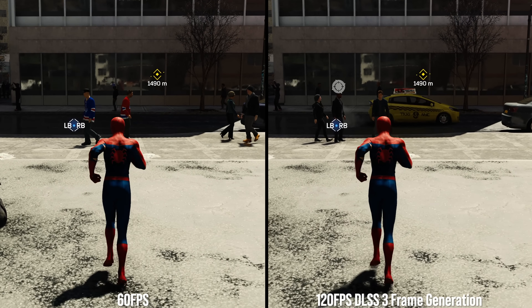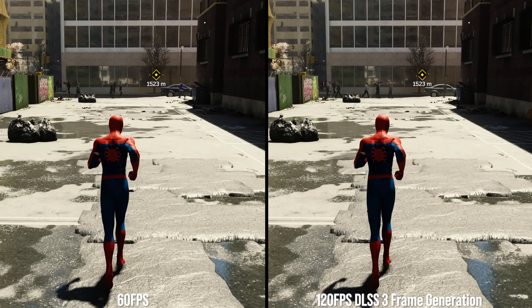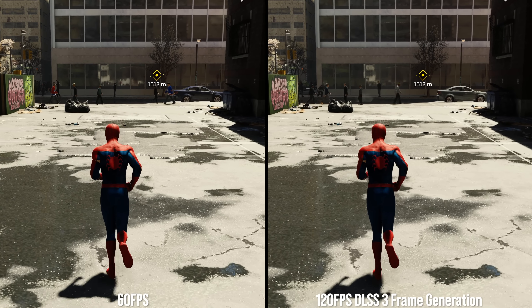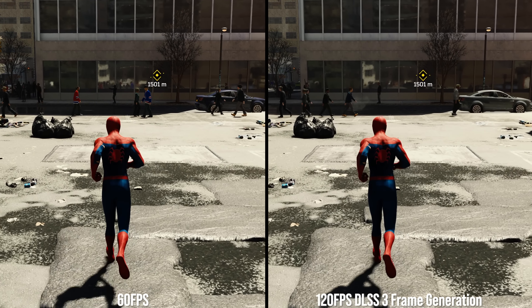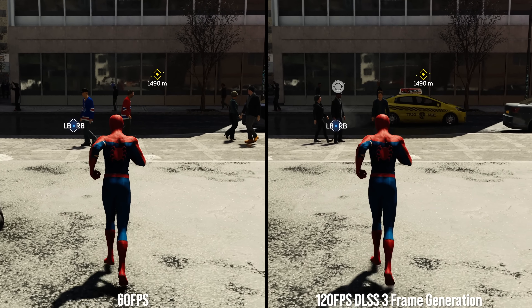With both playing side by side, you can see how the movement of Spider-Man's limbs and body are smoothed out in the DLSS 3 view on the right. The camera panning over the street is also smoothed out, even Spider-Man's shadow beneath him. DLSS 3 frame generation is essentially filling the gaps of animation visible on the left. Both recordings have the same amount of classically rendered frames — DLSS 3 is amplifying the frame rate with AI-generated frames. Think of DLSS 3 as a frame rate amplifier, which has significant performance considerations.